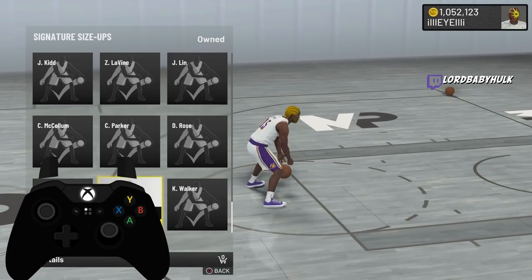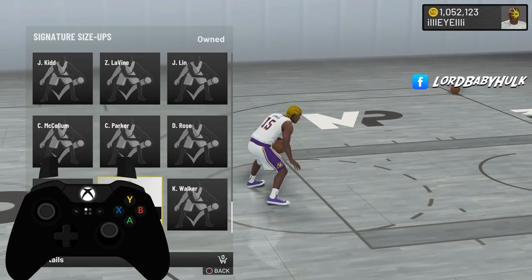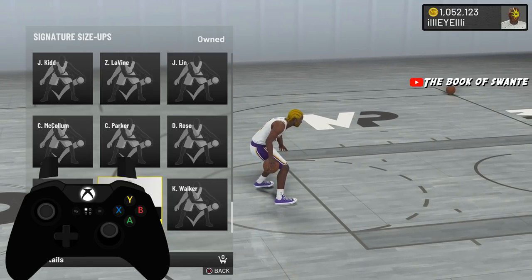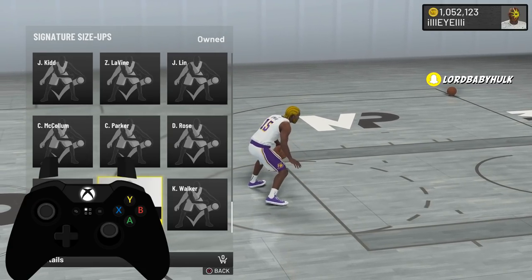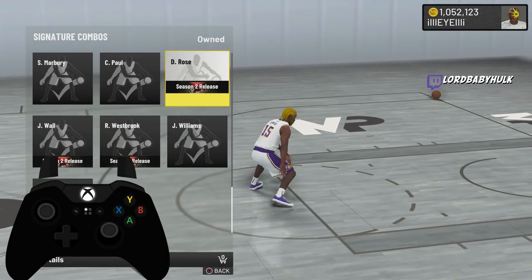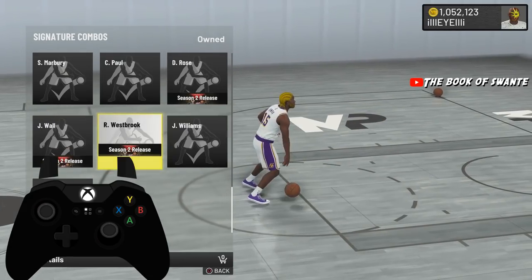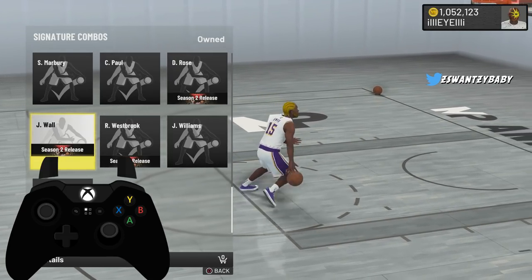So y'all can really make some big playmakers and play-shots — you just gotta get an 80 ball handle. Remember in 2K22 when they dropped the 80 ball handle requirement and you could make so many more builds? You can do this again now because the D-Wade is literally D-Rose. It's just as fast as D-Rose, and I'm gonna show you how to use it — it works up to 6'10".